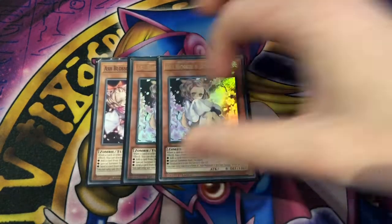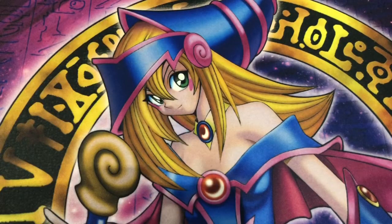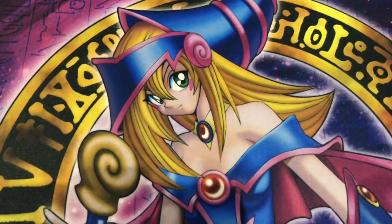Last monsters: three copies of Ash Blossom. You can run Veilers as well if you have space — Ash is just a good card. Moving on to spells, we have three copies of Awakening of the Possessed, the best card in the deck. All your monsters gain 300 attack for each attribute you have. When a spellcaster monster is normal or special summoned with 1850 attack you get to draw a card, once per turn. Your Familiar Possessed and Charmer monsters also cannot be destroyed by card effects, though this does prevent your Archfiend pet from destroying your Charmers to bring itself back. They're not protected from targeting or banishing, but destruction protection is really nice.